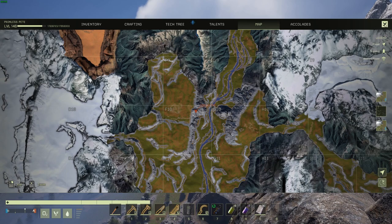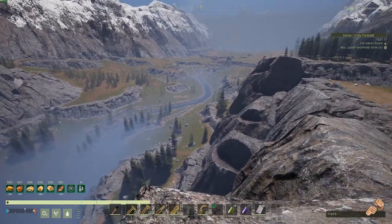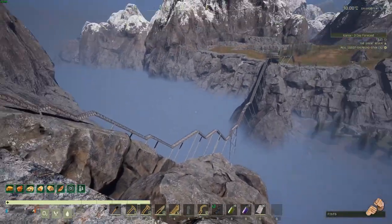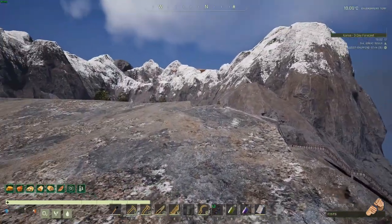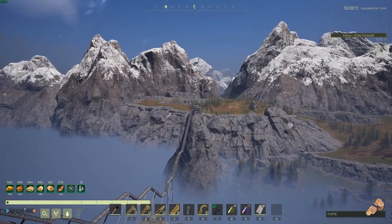So here's a view from the one ridge side, and you can see I've got a bridge that basically comes from this side on the west, goes over the valley, and then heads up to the rock pinnacle over there — that's where the base is.